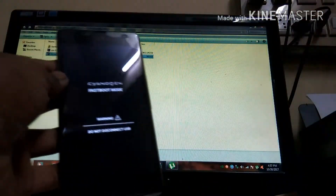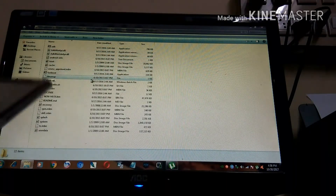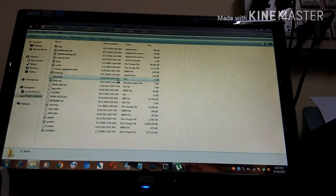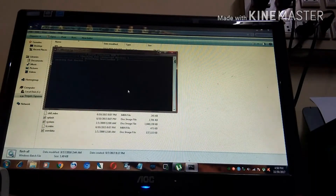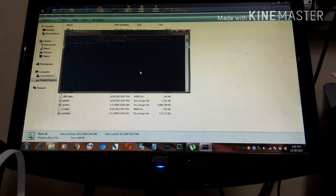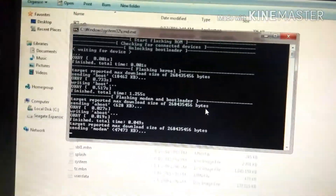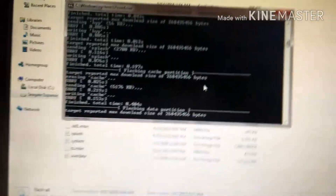What you're going to do now is download the files given in the description. Select 'flash all' — just double-click it. You can see it says 'waiting for a device.' Now just plug in your Euphoria and the CMD command window will come up. Plug it in, and there we go — all the commands are getting ready. You can see it says 'flashing data partition,' which may take a while.